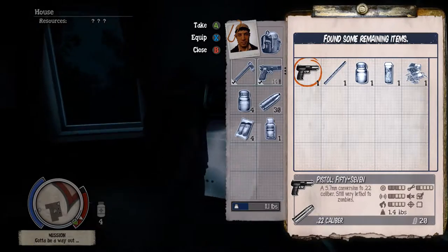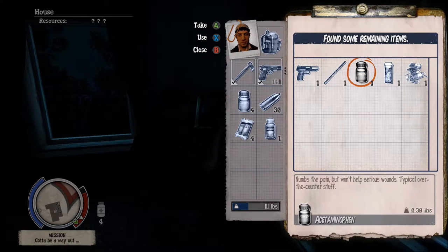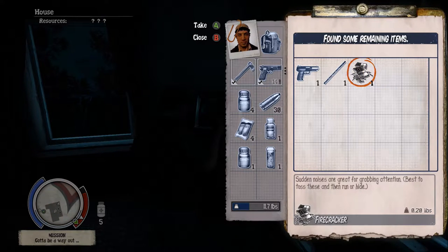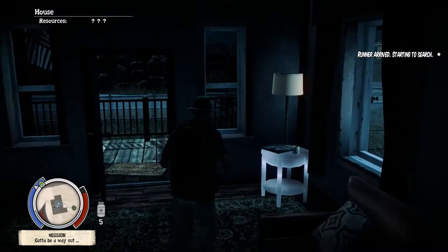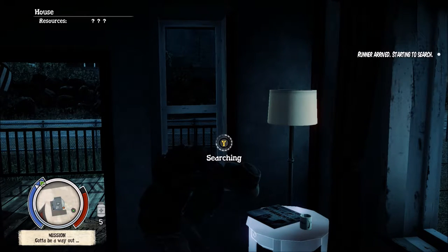Decent. Let's see if we can find anything better. A 57 — not bad. The durability is kinda shit. Let's keep that there for now. The cane. Acetaminophen and modafinil — I'll keep the modafinil for now. I'll start taking inventory. It's funny that I'm actually able to hear him from inside the house — must be saying it loud enough.